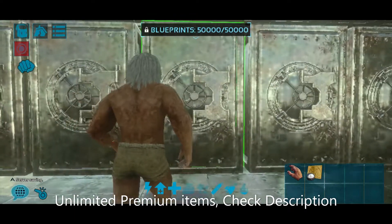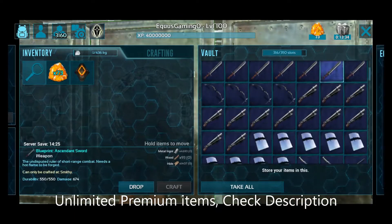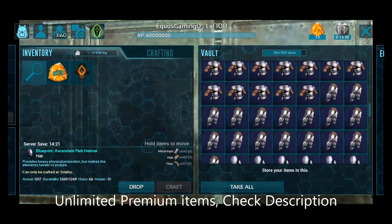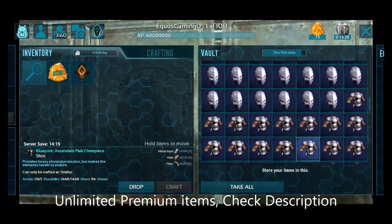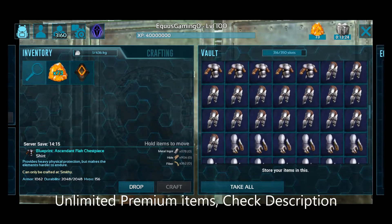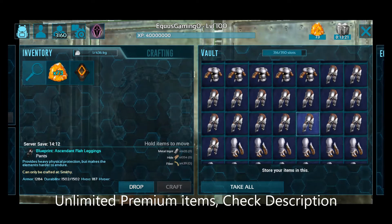There are blueprints here. Some people want to transfer to solo, so come to my server — the Equus Gaming — and you can purchase them. I will give them in the solo kit and I will give them in the best items.